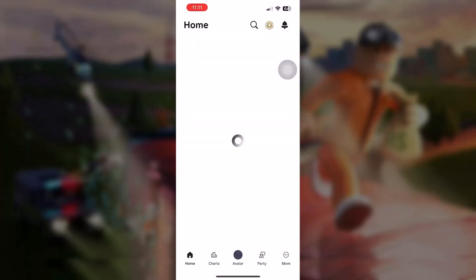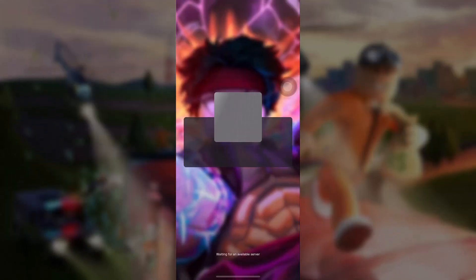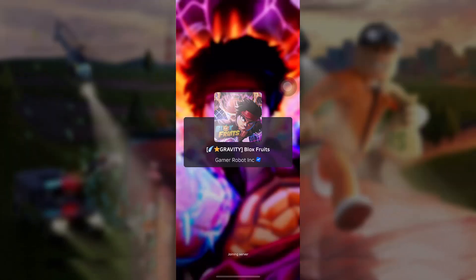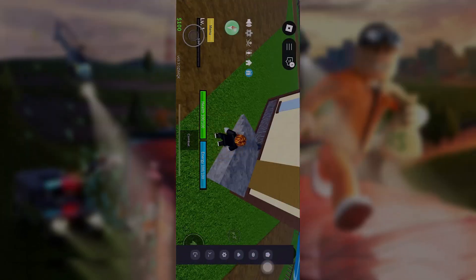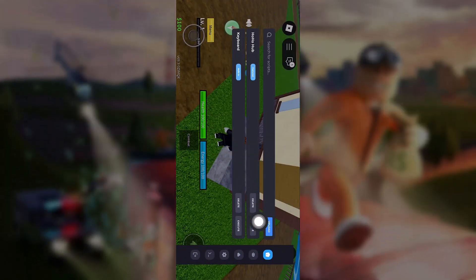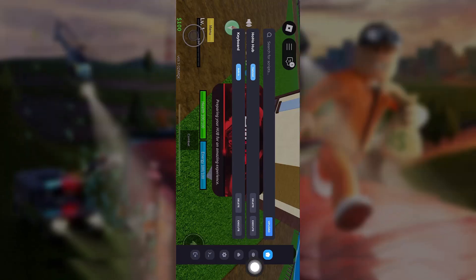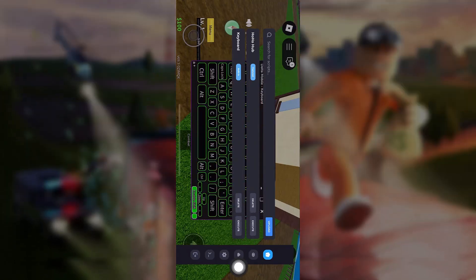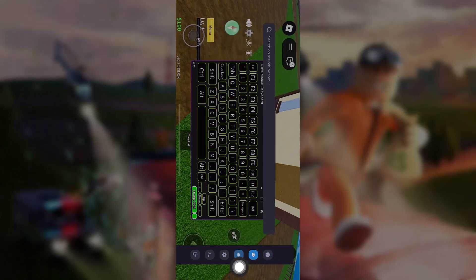Once again, we are going to enter a game to show you guys that it actually works for real. It takes about two minutes to get this amazing feature for Roblox. Here we are again — as you can see, it's injected and finished. All the features are here. The Delta executor has executed. You can access some hubs, you can take some codes. It works like a miracle — so fast, so quick, so easy, and it's just so fun to play with.